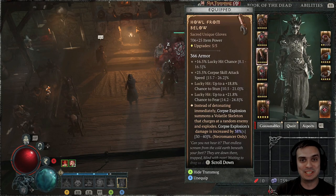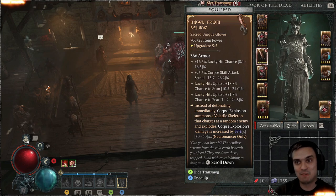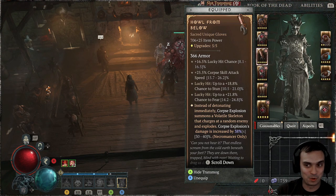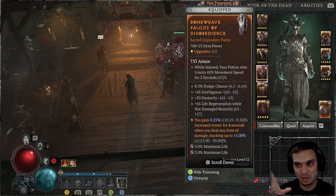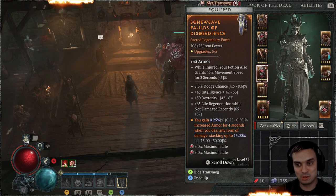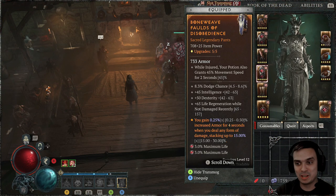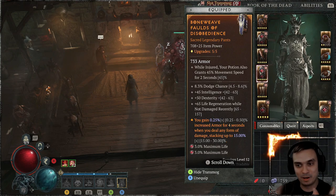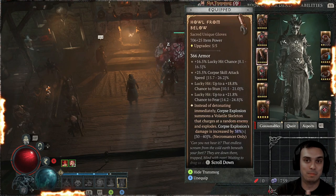These gloves are just super nice for both offensive and defensive play. The unique gloves for the Necromancer are just super good. For defensive use, they work with this aspect: you gain 0.25 increased armor for four seconds when you deal any form of damage, stacking up to 15. It's the lowest roll — I have a lot bigger — but it's good already as is. I'm keeping the battle one for ancestral.